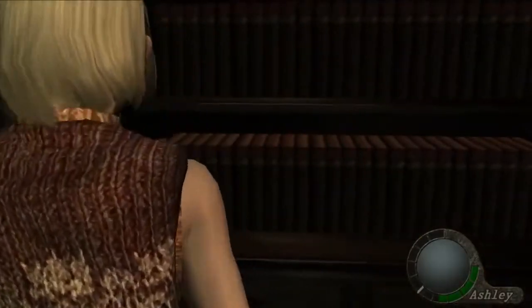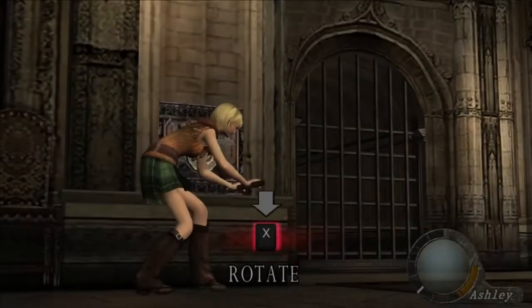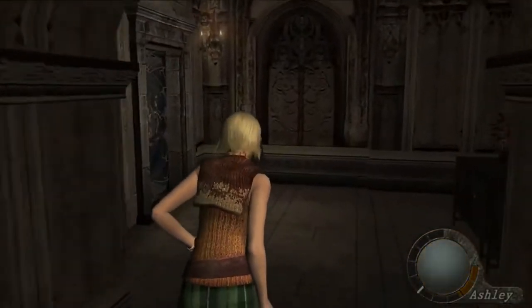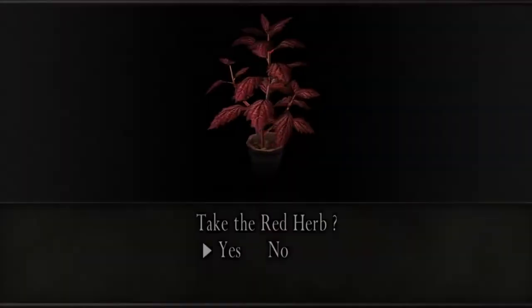After burning yourself with a candle for some random reason, turn the cranks and head through the gate. Grab the red herb and turn right. You'll be coming back to the room on the left anyway, so it doesn't matter.